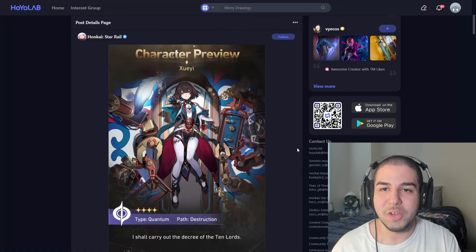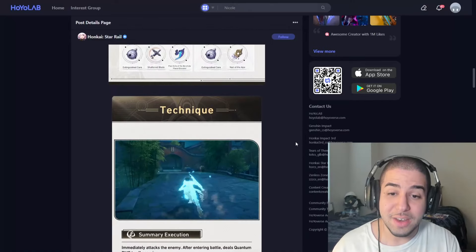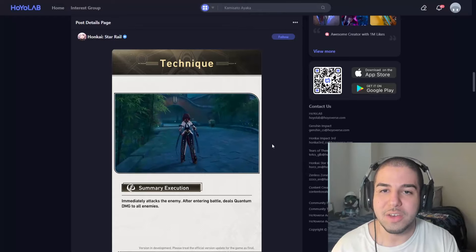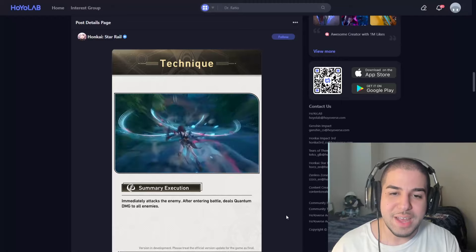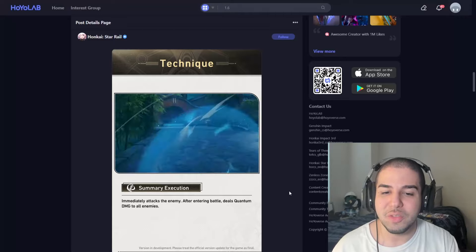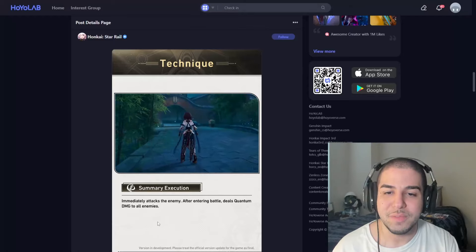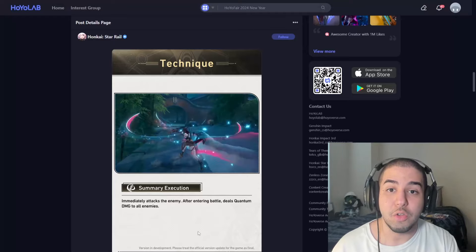Looking at the official Hoiverse character preview for her, we are going to skip over the traces until the end just to make sense of the kit in its entirety. They start here with her technique, which is one of the instant attack techniques — it'll immediately attack the enemy, and after the battle starts, it will deal quantum damage to every enemy, which is very nice, especially if you're fighting a lot of enemies with quantum weakness. That'd be good to deplete their toughness, and that's helpful once we get to her talent as well.